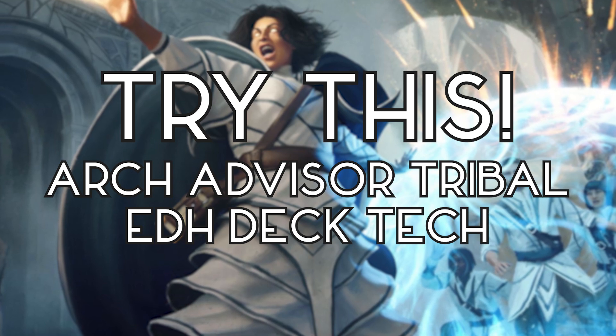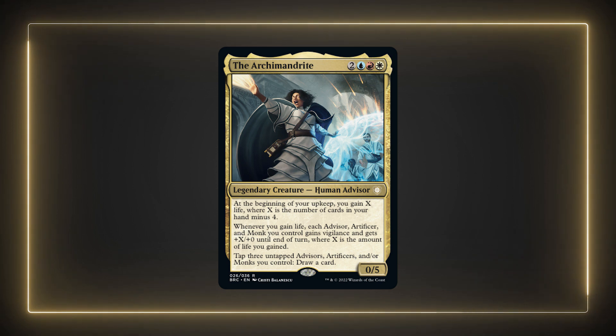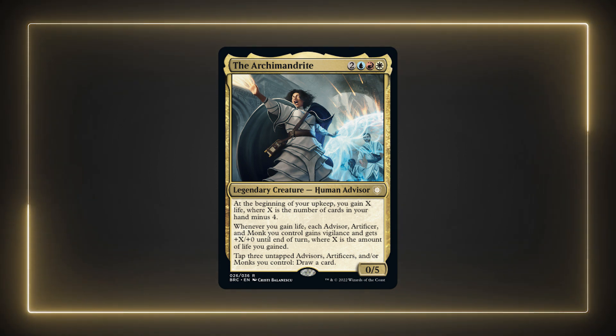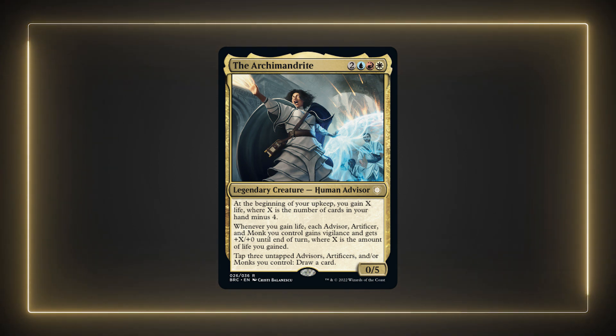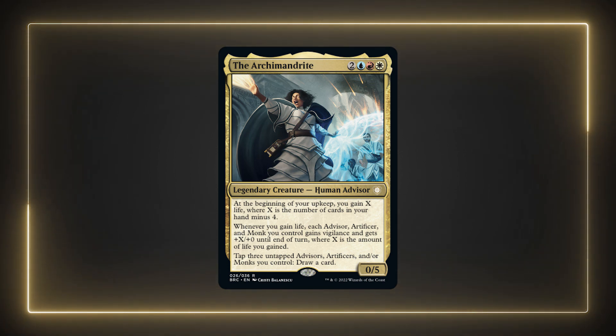With that said, let's dive in. The Archimandrite is a 0/5 human advisor who costs two blue, red, white. They have: at the beginning of your upkeep, you gain X life, where X is the number of cards in your hand minus 4. Also, whenever you gain life, each advisor, artificer, or monk you control gains vigilance and gets +X/+0 until end of turn, where X is the amount of life you've gained.